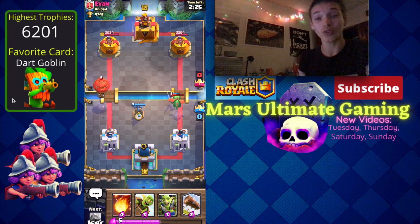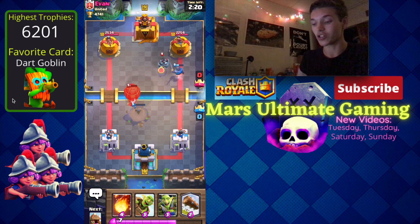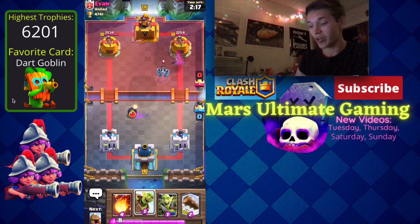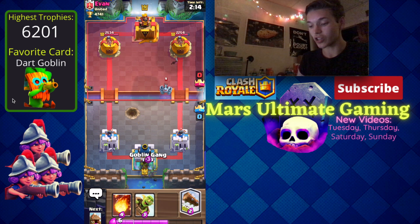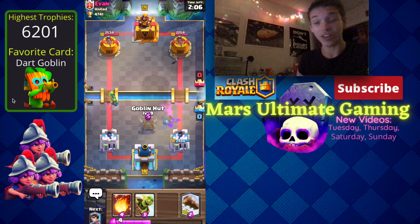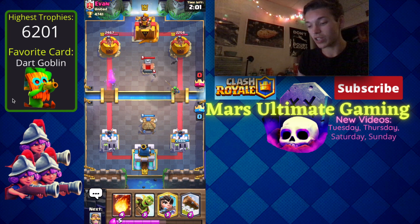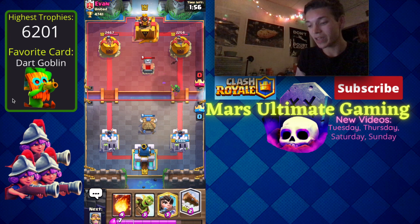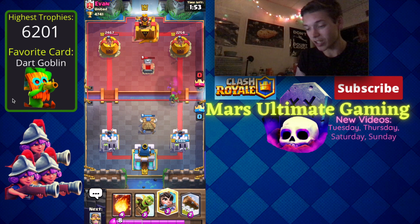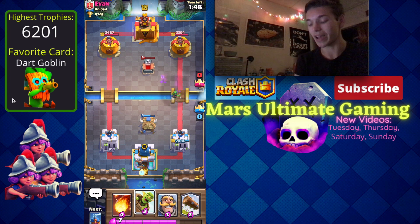I have my Tesla ready — the Tesla and Goblin Hut protect against win conditions like the Balloon. The Mega Minion comes down to help, so Goblin Gang stops that. I opt for the Goblin Hut first on the board. It would be dangerous if he went Balloon on the left since the Goblin Hut is on the right, but I'll be back to my Tesla pretty soon. The Princess cycling in the back is a sign — it's looking like some type of Lava Loon.